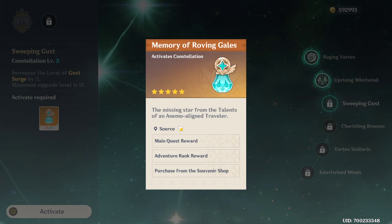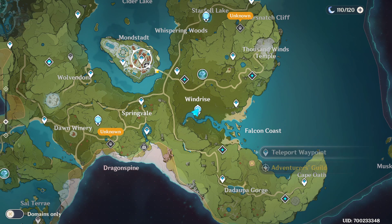One being Archon quest rewards, the other one being adventure rewards, and the third and final one — which you can actually get without having to rely on random chance — is the souvenir shop.